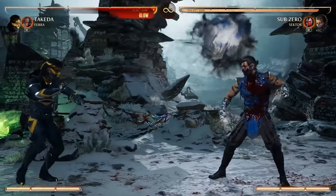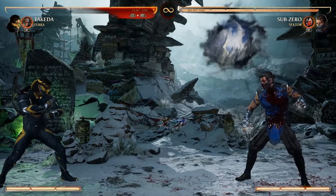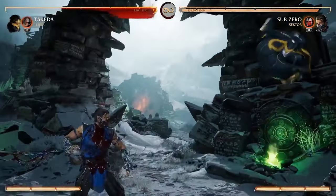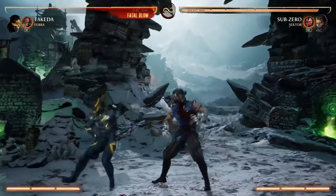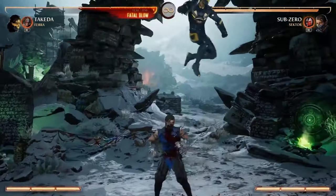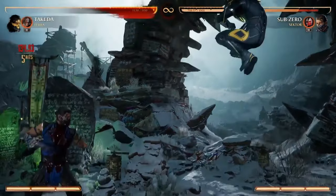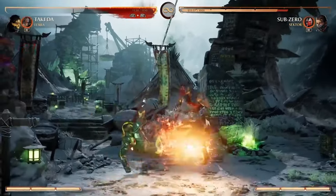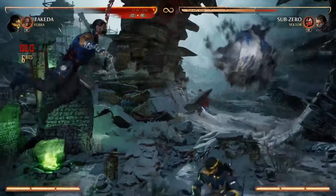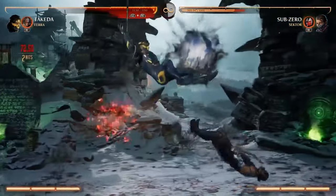He can also use his whips for mobility. He has two different air whip moves. He has a back forward three where he kind of swings across the screen and you can direct his movement. You can do it close, you can do it far and go over them, and you can link into his jump attacks. He also has an offensive version, down back three, where he swings in. And if you EX it, you can go into combos - everything just goes into combos, that is going to be a reoccurring theme for sure.